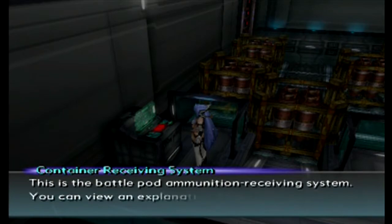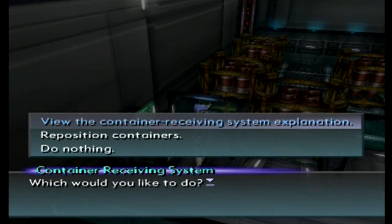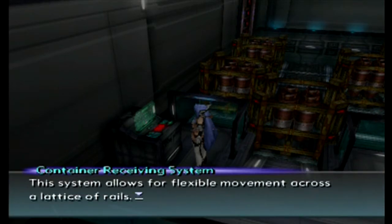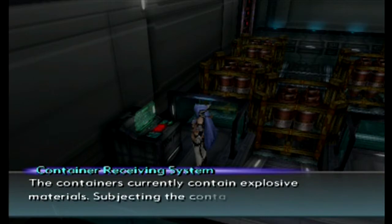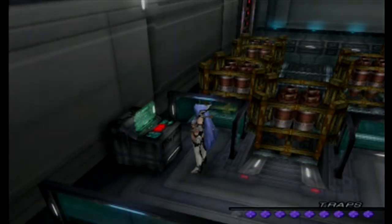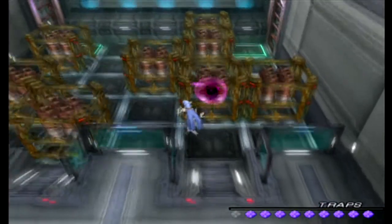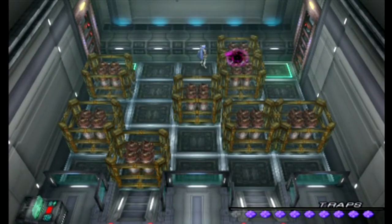This is the battle pod ammunition receiving system - the container receiving system. You can view an explanation of the containers or initiate container reposition, in other words reset. The system allows for flexible movement across the last rails. The containers currently contain explosive materials; subjecting the containers to heavy shocks may cause nearby containers to move onto the rails. So the first one I want to hit is this one - it's laid out in a grid which makes it a little bit easier.